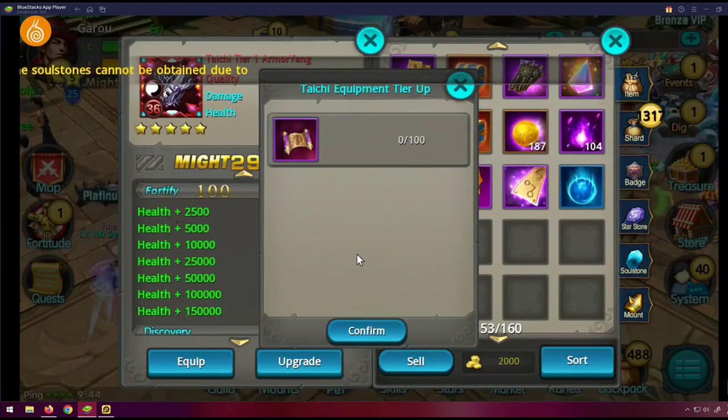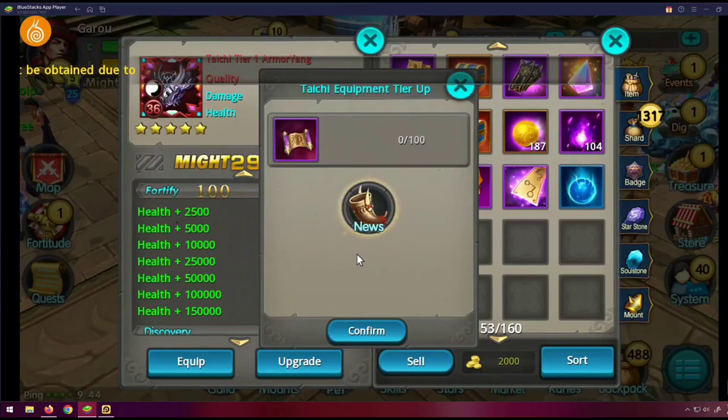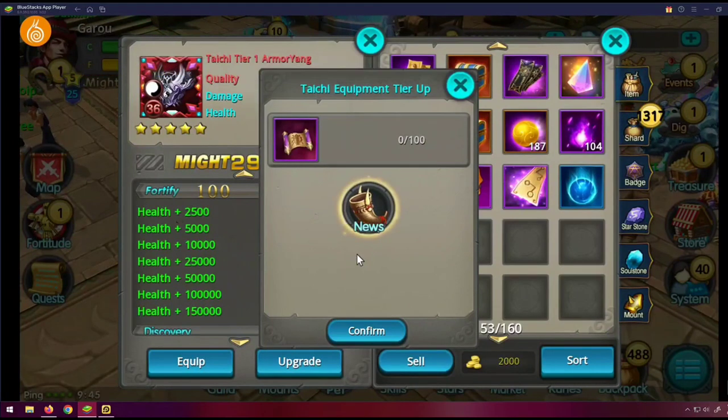Summary of everything Snail needs to do: don't forget to add those scrolls, change the Tai Chi exchange shop, fix the login, fix the crashing issues with Battle Royale, Abyss, and Total War, fix King's PVP, fix the login issues including Facebook login. I think that's it.